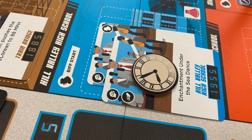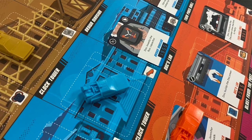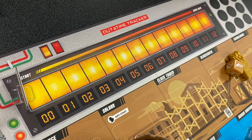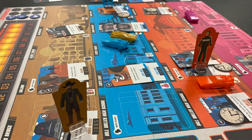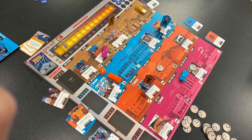You also have to get rid of any paradox tokens on that location before you can clear it. Next, you advance the out-of-time marker by looking at which timeline has the most events on it — however many events that timeline has, you advance the track by that number, and you want to keep it as low as possible. If two Martys ever end up in the exact same location in the exact same timeline, that causes problems and you must move the out-of-time marker ahead several spaces. You go around and around, defeating events with your dice and returning items to their respective piles — and once you've returned all items, you win Back to the Future: Dice Through Time!